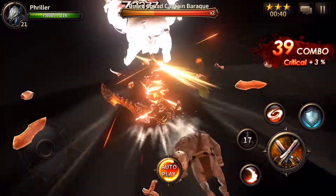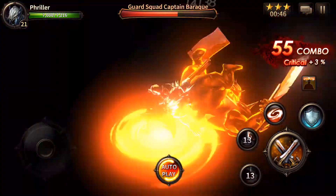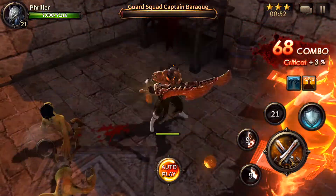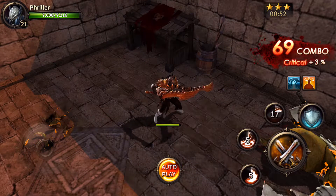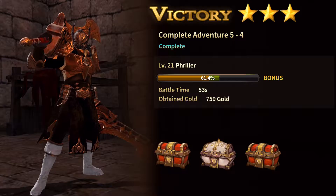Now I'm facing one of the bosses. I'm gonna hit the skill, he's gonna do the skill and follow up with the combo, he's gonna knock him down. I'm gonna use the second skill and then my last skill and that's how the autoplay works. It's actually pretty good, the pathing and everything is pretty good, he doesn't get stuck or anything.